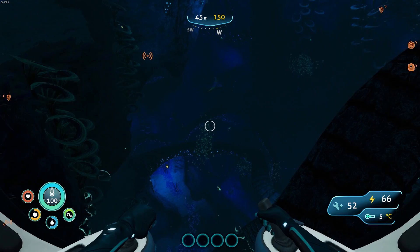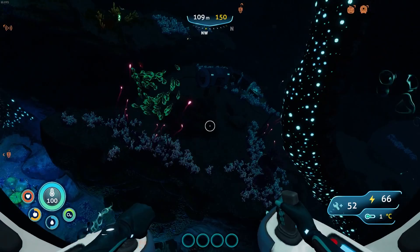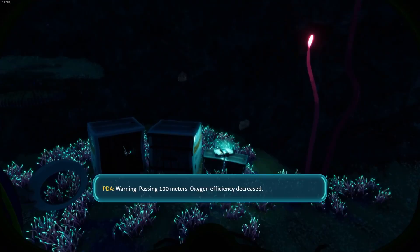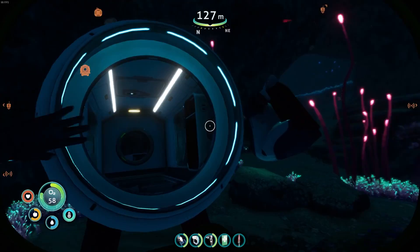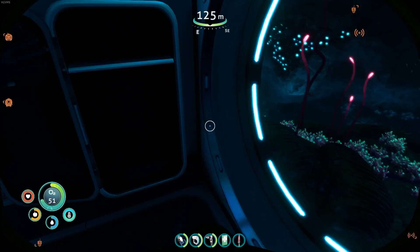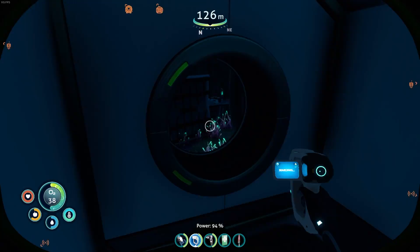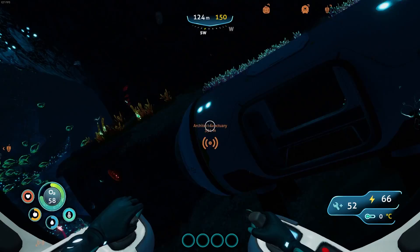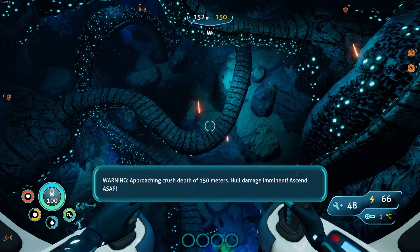We're getting close to home. I wonder how deep this goes. Oh hello — that's a data pack. Warning, passing 100 meters, oxygen efficiency decreased. High capacity oxygen tank! This is perfect — that's exactly what we need to explore that area we couldn't get down to. I got my scanner ready. Builder fragment — we already have one of those. Bottled water, we'll take it. Good find! And that was just on the way back, I was just cruising home.